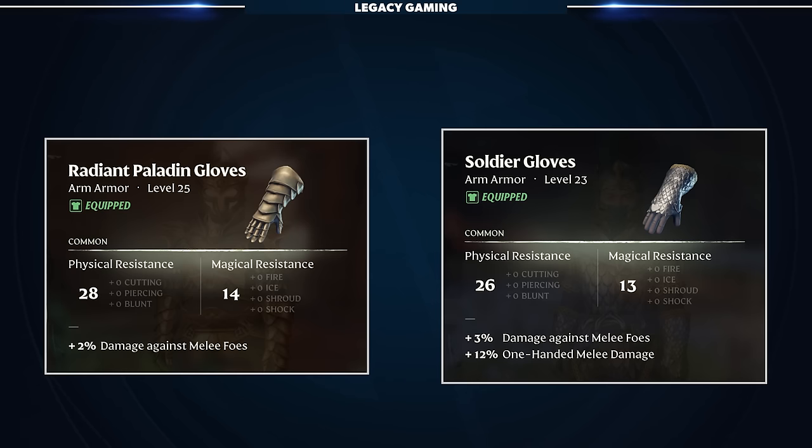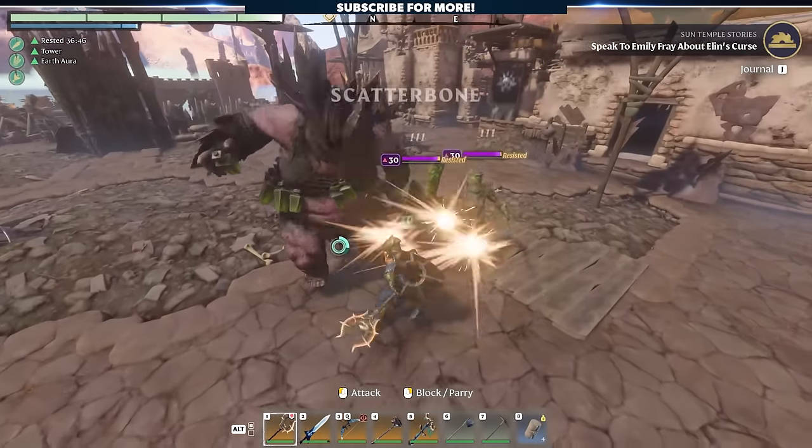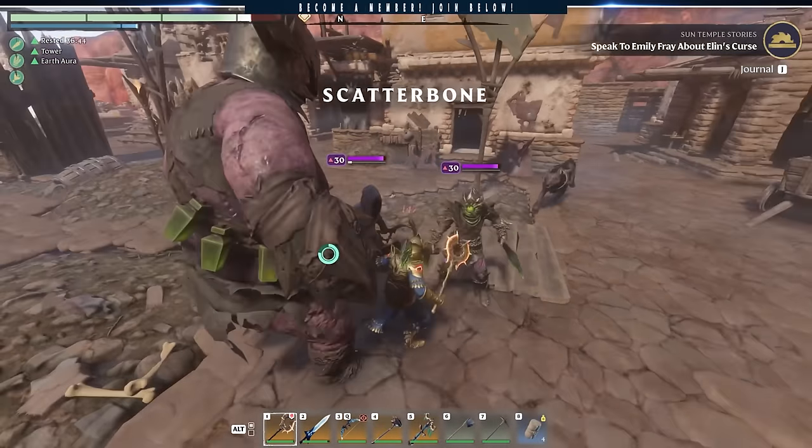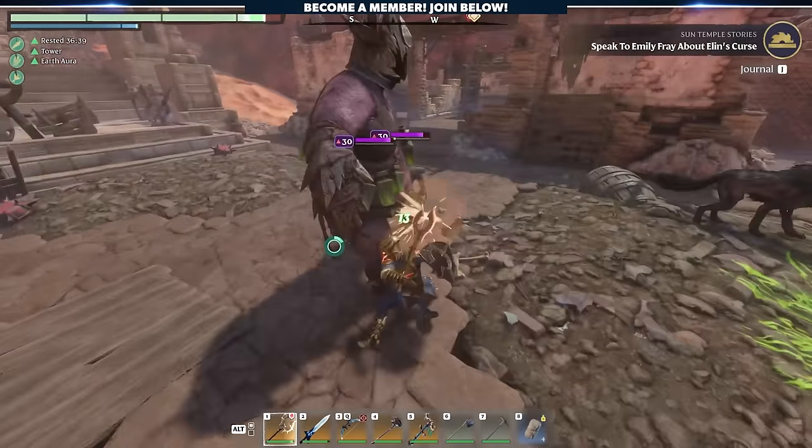You will see there are some slight advantages on crafted pieces of gear — the Soldier set in this case — but you can also see a different allocation of stats. If you're someone that likes to min-max and is trying to create the perfect Enshrouded avatar, then you don't want fewer options, you want more. And that's exactly what we aim to provide in this video. With all of that out of the way, let's dive in.